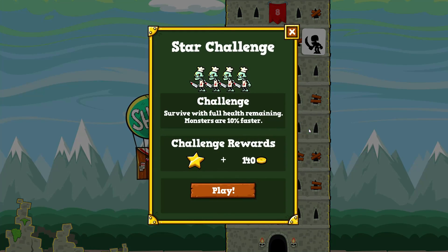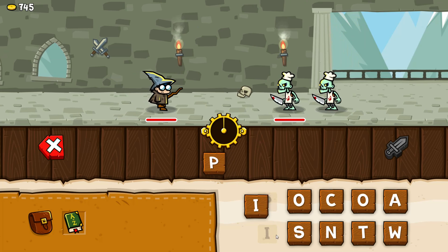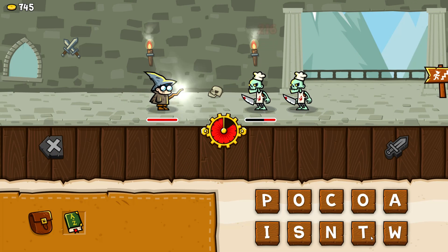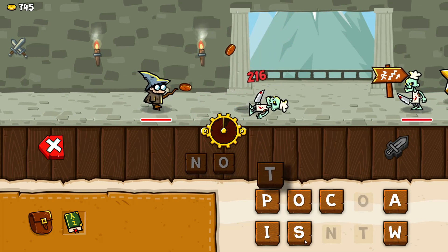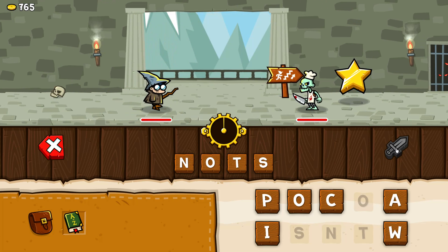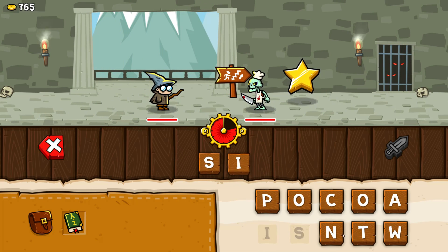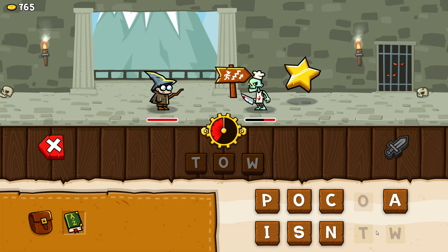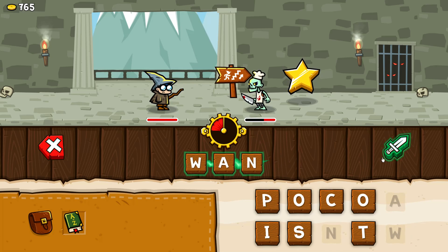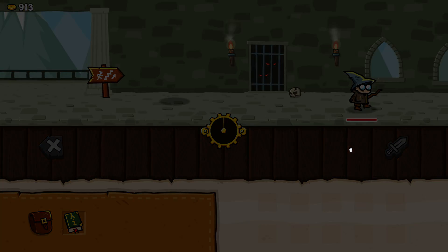Let's go back to the fourth level because I'll unlock a new item if I get four stars. I made 'piss,' 'nots' — obviously the plural — 'sin,' 'one,' 'want.' He's dead! I got four stars!